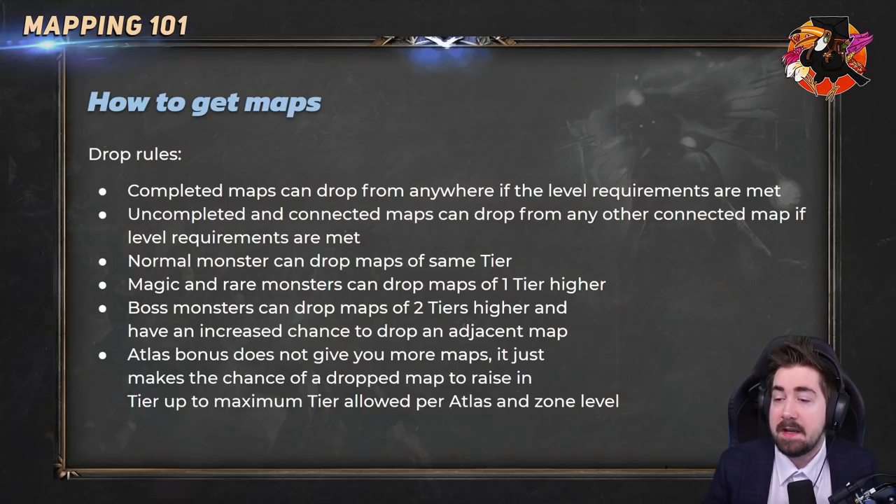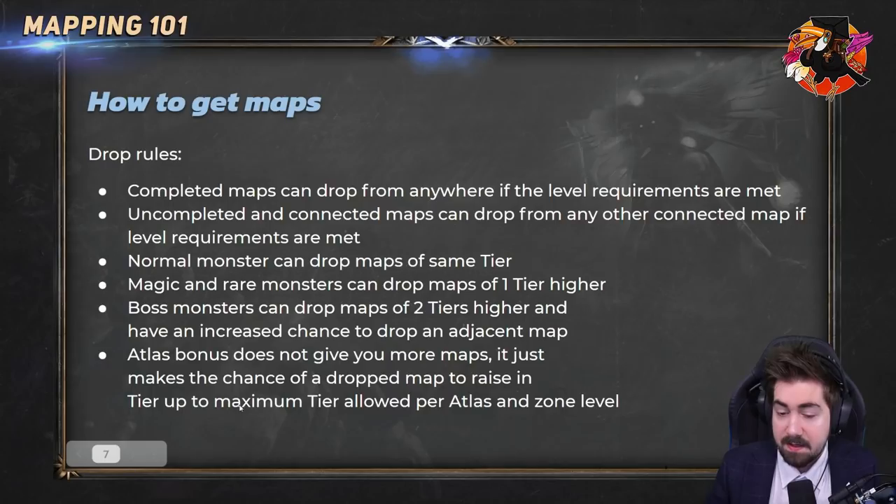It's still very important to get a high atlas bonus. At 150%, you have a guarantee of plus one tier, and a 50% chance of plus two. That's a little bit about the drop rules and how they work.